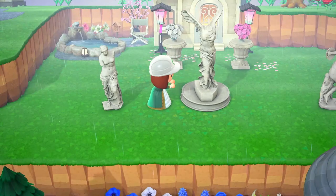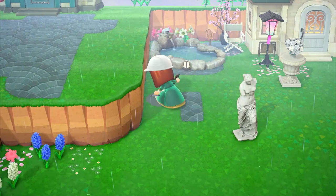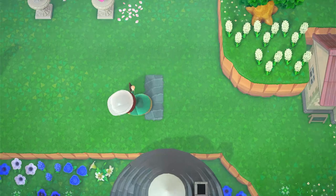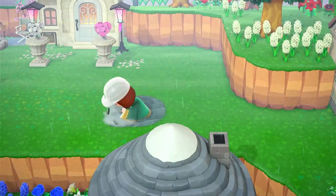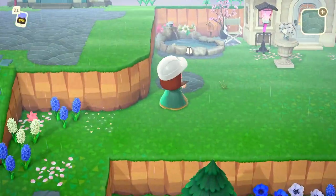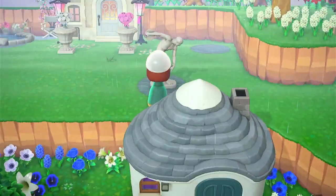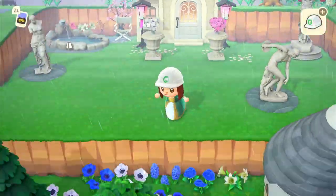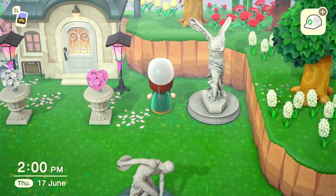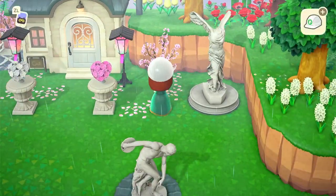I wanted to feature some statues to make this look really classy and elegant. I used the Turkey Day stands with flower bouquets on top in pink and white, the blossom viewing lanterns in the black customization at the back, and the director's chair in front of the cherry blossom branches to the left. I like to normally incorporate two to three seating areas in a villager garden if possible, because I think it makes it a lot more interesting and adds more options to the island.